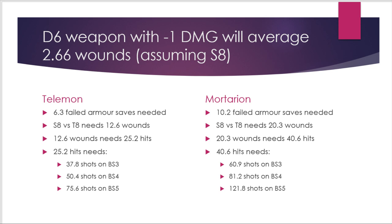This will obviously vary with dice variance, but that's the average without any buffs on the Talamon or for the shooter. When I worked this out I was surprised at how high that number was. Comparing to Mortarion, who needs 27 effective wounds, you're looking at 10.2 failed armor saves, roughly 20 wounds, roughly 40 hits, and about 60 shots at ballistic skill 3. So Mortarion is about 50% more survivable than a Talamon.